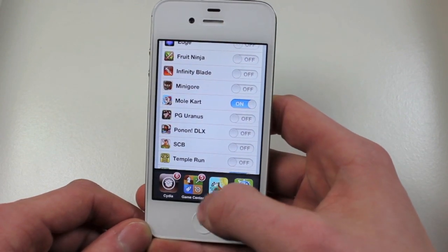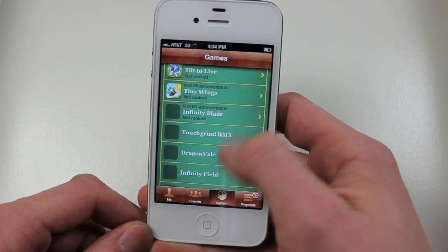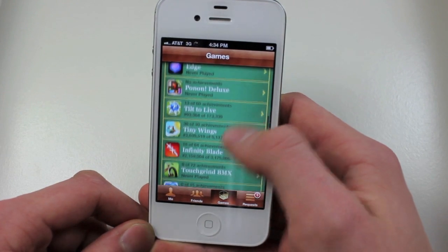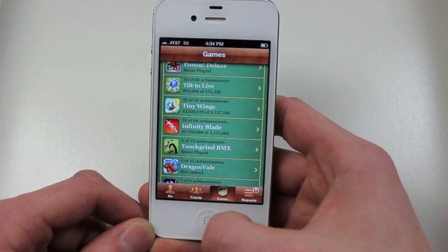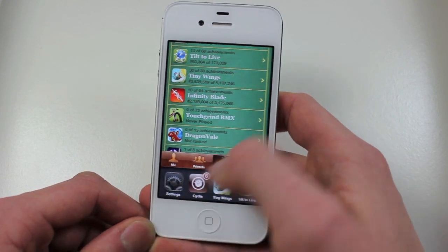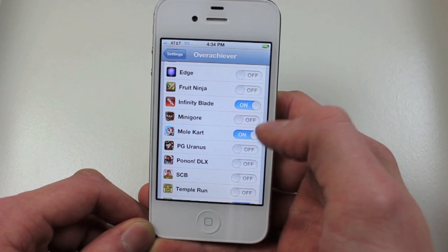So before I do anything, I'll open up Game Center, and you can see right here — once it refreshes — 18 out of 64 achievements. Then we're going to go back into Settings and turn Infinity Blade on.